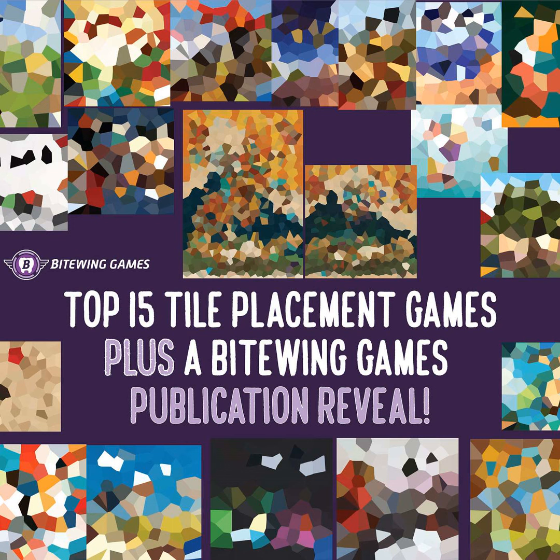The next of my top 15 tile layers is Azul. In 2017, Azul took the gaming world by storm, and for good reason. This abstract, family-friendly tile drafter boasts a satisfyingly clackety production with a welcoming setting of building a ceramic tile mosaic. I still maintain that Vanilla Azul is the best of the bunch thanks to its simplicity and sharpness in the surprisingly cutthroat drafting interactions. But there are some other great versions, including Azul Master Chocolatier or the portable Azul Mini.